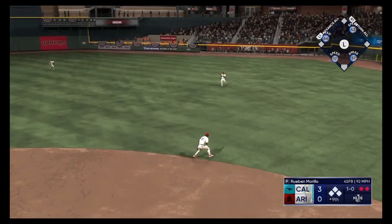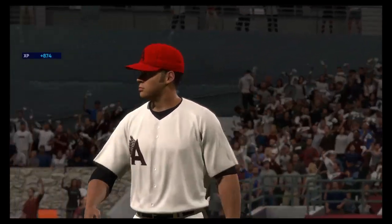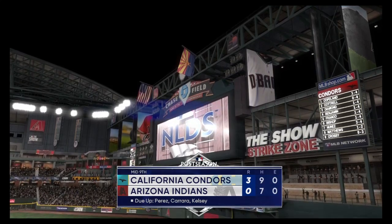Ground ball to the right side — in plenty of time to first. Inning ends and that stops the bleeding. Three on now — on to the bottom of inning number nine, the Dodgers on top three to nothing.